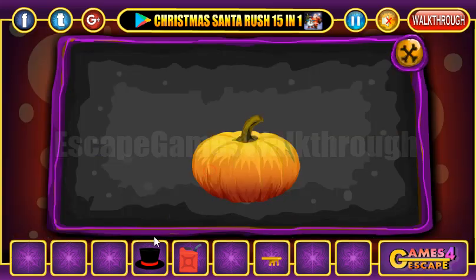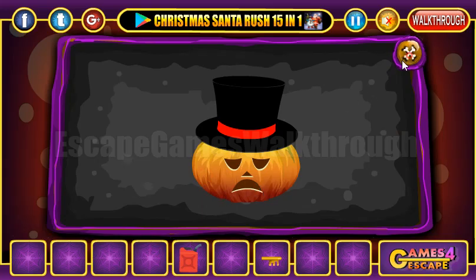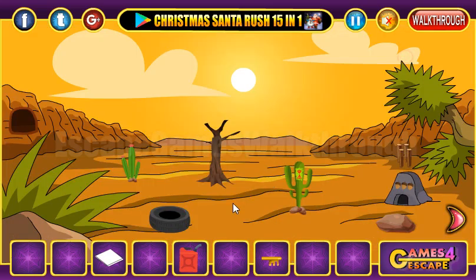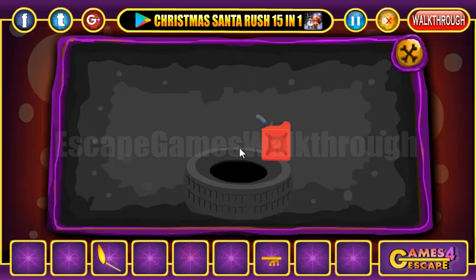The first pumpkin has a sad face and the second one has a surprised face. So we need to set the same faces here — the first and the second. We have a match now, and we can burn this tire.